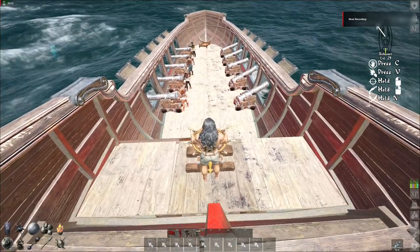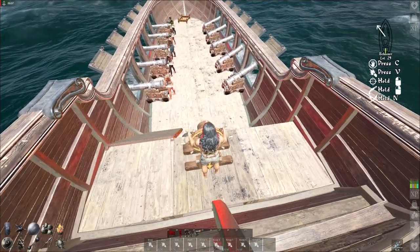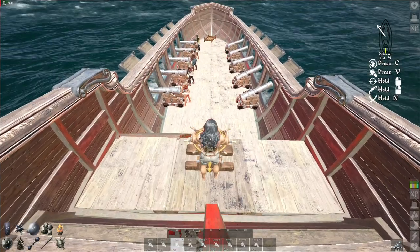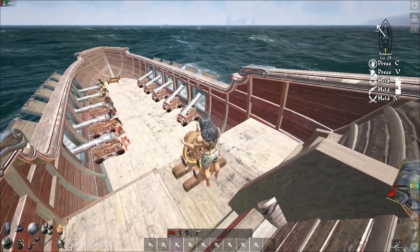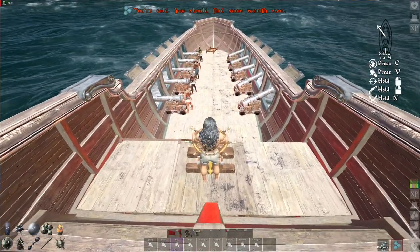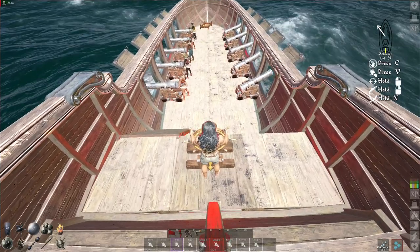In order to move NPCs from one side to the other on cannons, you will use the groups at the bottom of your screen while at the wheel. In my case, my NPCs are currently at the left side cannons. You can manually change what group each cannon is in, but the boat will auto-assign it to whichever side that cannon is on.